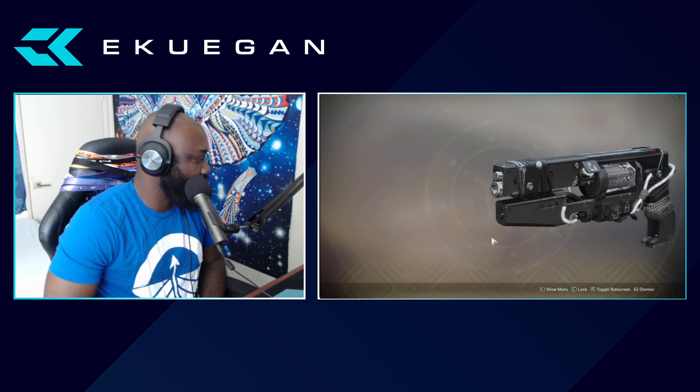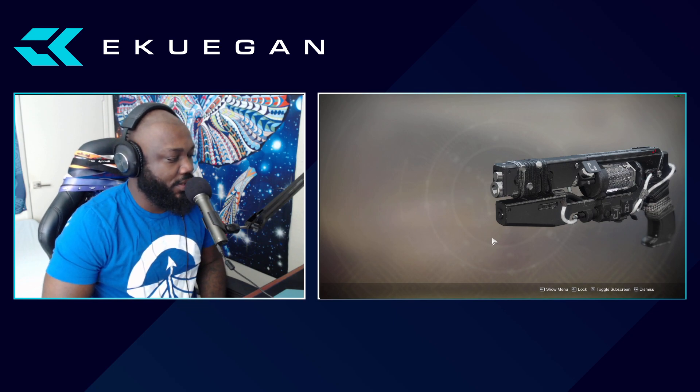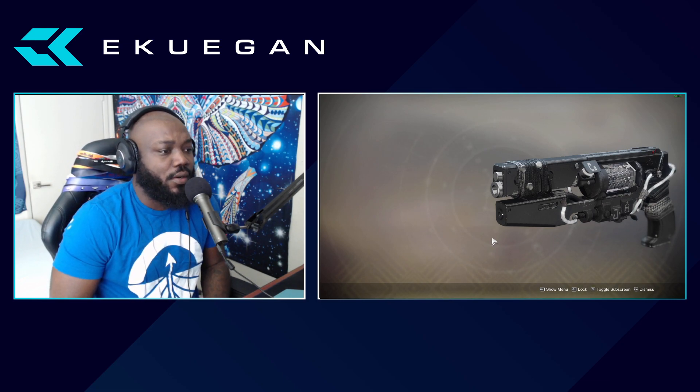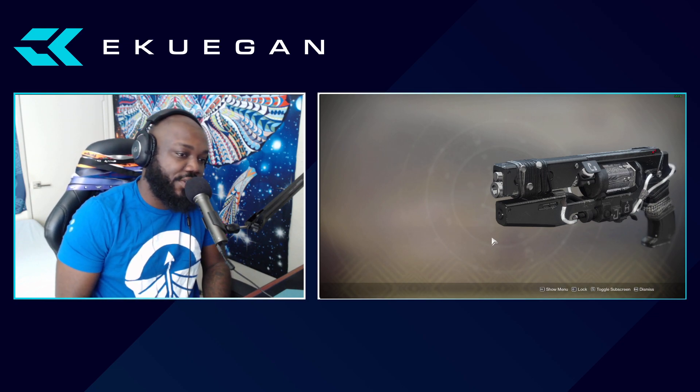Hey guys, what's going on? I know I've been talking about this Jack Queen King video. I did a few different ones, a bunch of recordings, some of them just messed up, but here we go. In today's video I'm going to be going over the Jack Queen King 3 hand cannon. This hand cannon can be obtained by doing the Sundial as long as you have the original obelisk for it, and I believe that is the Nessus obelisk. As long as you have that paired up and you go do the Sundial, you have a chance to get this gun.